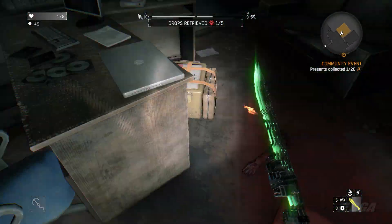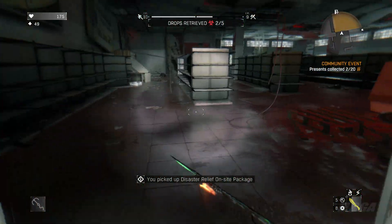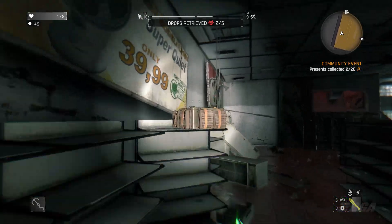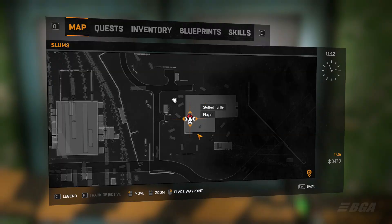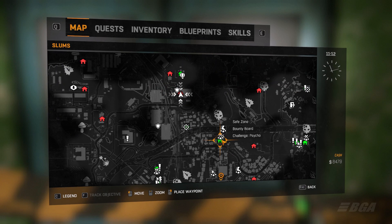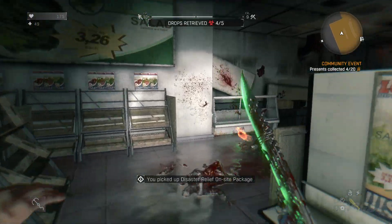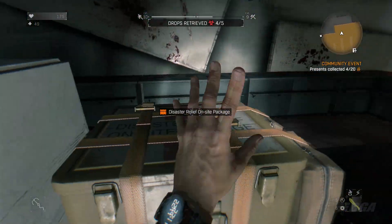Collect 20 disaster relief packages. I recommend you go to Slums Stuff Total because it's the easiest and fastest quarantine zone. Just do the quarantine zone 4 times and follow the map location - this is for new players who don't know where it is. Make sure you have the quest selected when you're doing the quarantine zone.